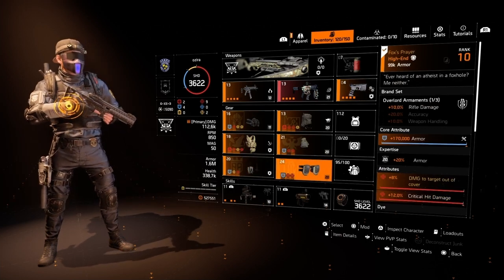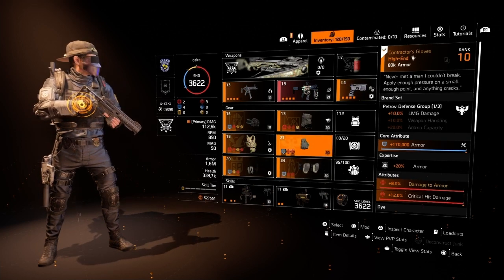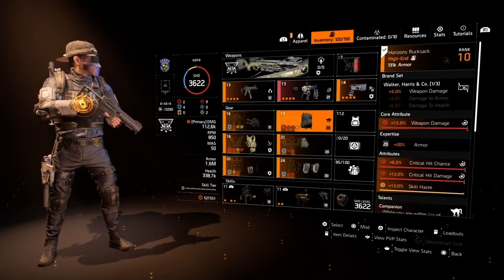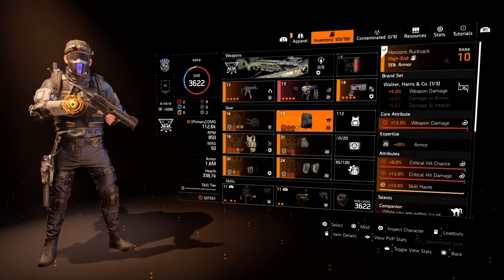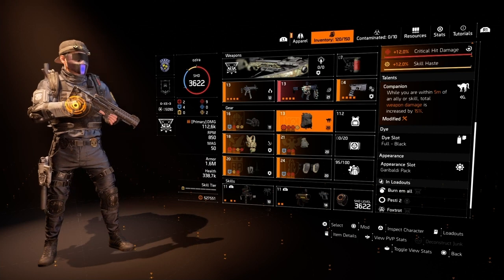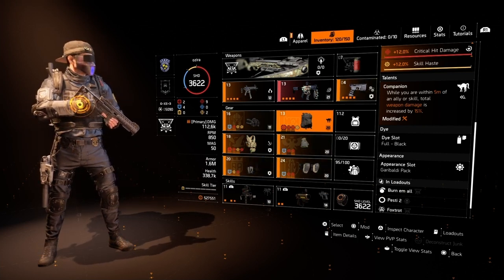You can trade the holster in for the exotic Imperial Dynasty holster to get the skill tier, but you lose armor and weapon damage. Our next pieces are Fox's Print knee pads and Contractor's gloves rolled with crit damage and armor. For our last piece we've got a Walker and Harris backpack rolled with all reds and skill haste. The backpack talent is Companion: while within five meters of an ally or skill, total weapon damage is increased by 15%.